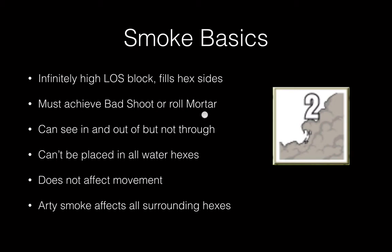If you are firing mortar smoke, you have to roll on the mortar and infantry gun smoke table, which means you've got a 50-50 chance it's going to go off. The mortar is still marked as fired even if no smoke marker is placed — that represents them trying to lay out smoke, but the smoke dissipated or wasn't put in the correct place. You can see into, fire into, and out of smoke hexes, but not through them. Smoke cannot be placed in all-water hexes; if it scatters there from an artillery mission, the ammo is expended but it's treated as a no-shoot. Smoke does not affect movement — in some games there's an increased movement cost to enter smoke hexes, but not in the TCS system.